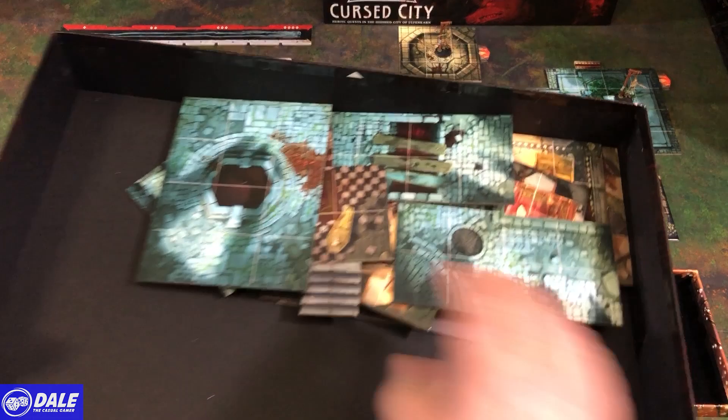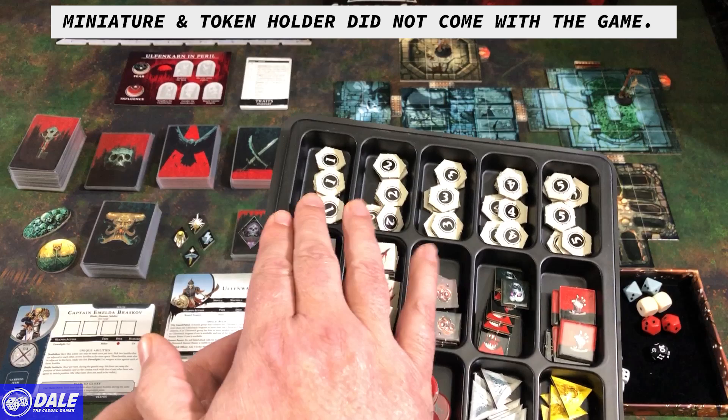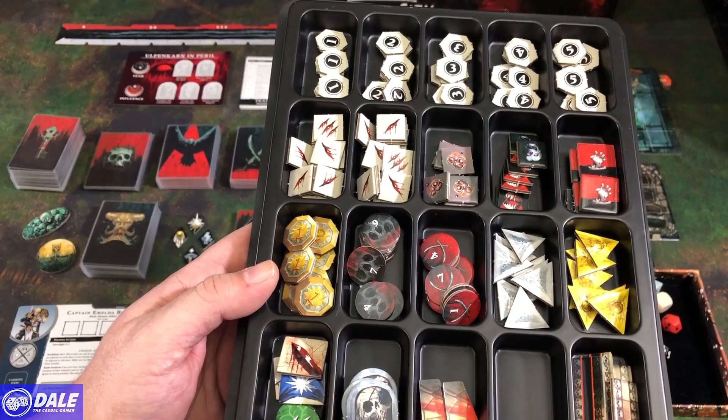We have a bunch of dual-sided tiles for setting up a map — I've already put together one of the pre-constructed maps. Several tokens we'll be using for the game, covering levels, damage, different conditions we can get, inspiration, fear, influence, experience, and some other tokens.